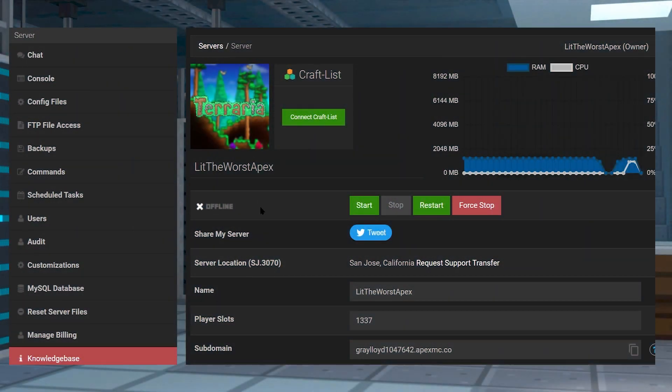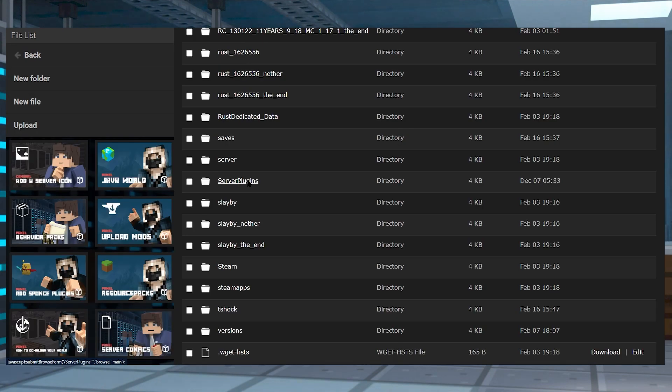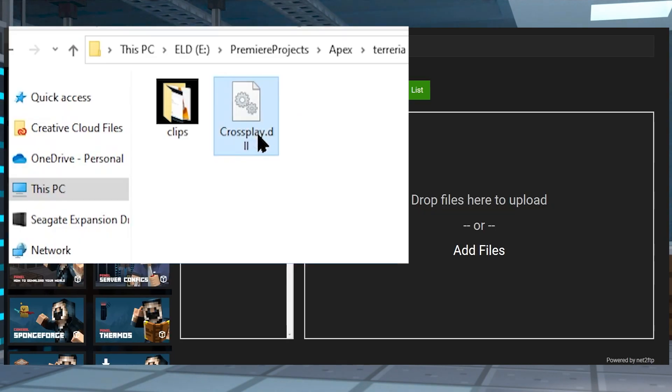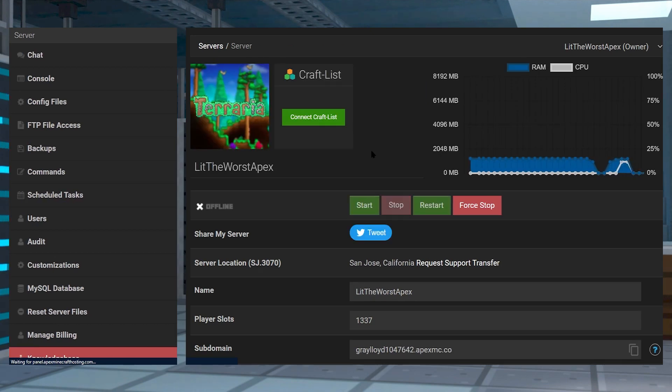Once you've got that file downloaded and your server is fully offline, go ahead and enter the FTP file access tab on the left-hand side of your FTP panel, log in with your information, and then look for the server plugins folder. Then click Upload in the top left and drag and drop the cross-play download to the right-hand side of the page to upload. Once it's fully uploaded — 100%, 1 out of 1 files — you can return to your main panel page by clicking on the name of your server at the top and clicking Restart.